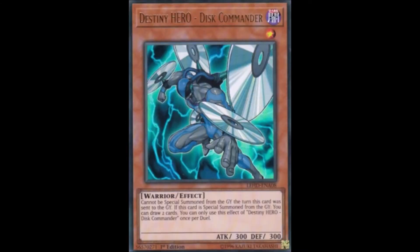And Destiny Hero Disc Commander, who was bundled with the 2007 World Championship game, was a generic Pot of Greed when he was special summoned from the Graveyard, which made him stuck on the ban list for years until he got an errata. However, the key word both of these share is 'back in the day,' since archetypes have their own better discard fodder in this day and age.